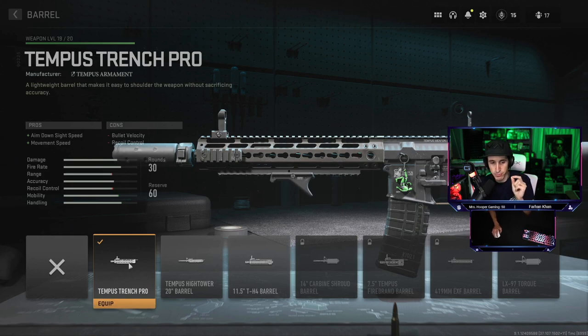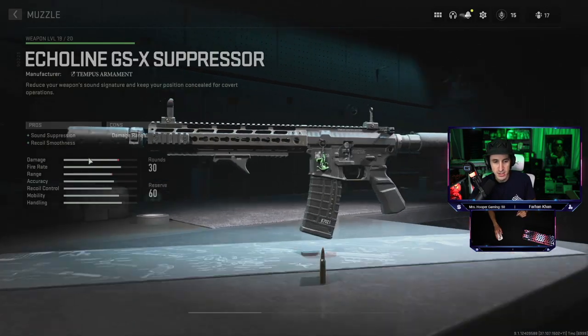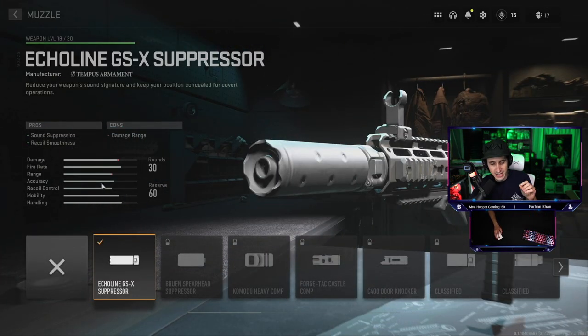Here's how you set up the loadout. You want the Tempest Trench Pro because it's going to give you movement speed and aim-down-sight speed — trust me on this one, you want as much speed as you can get. Then we're moving to the Eco Line GSX suppressor for sound suppression and recoil smoothness, though you will lose some damage range.